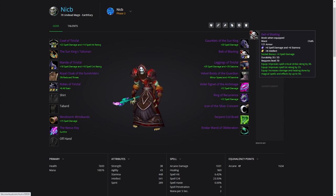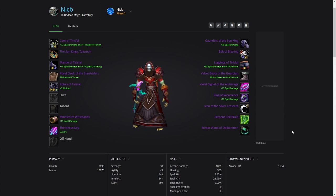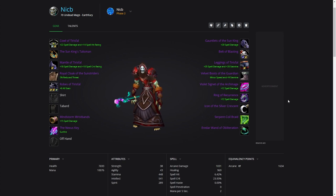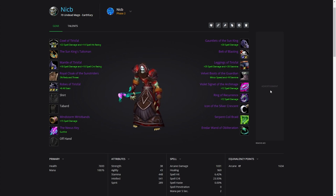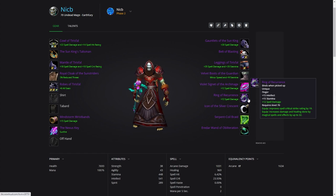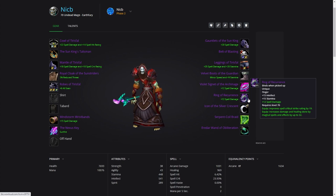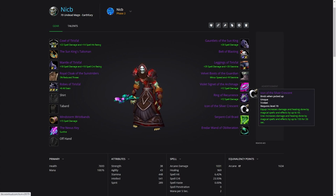Then you have the Belt of Blasting, which is a crafted recipe, and the Boots of the Guardian from the Lurker Below — the optional boss in SSC. Then you have some recurring pieces you'll bring from Phase 1 into Phase 2. Honestly, you should already have these by now. The ring from Karazhan is a no-brainer if you've run a few Karazhan raids. Then you want the Ring of Recurrence, which drops off the Chess Event. And then the Iconocilla Crescent from the Badge vendor.